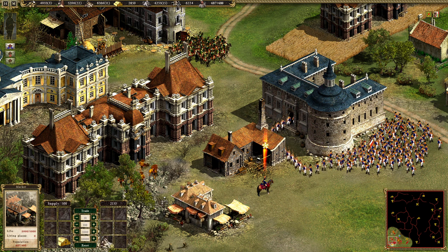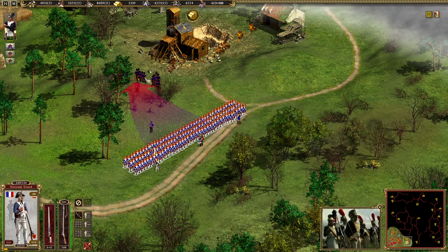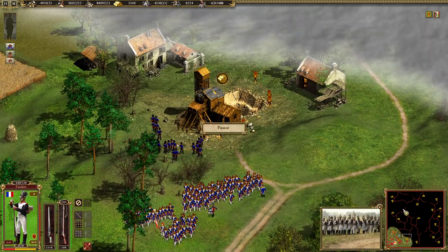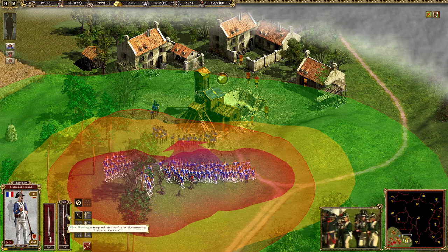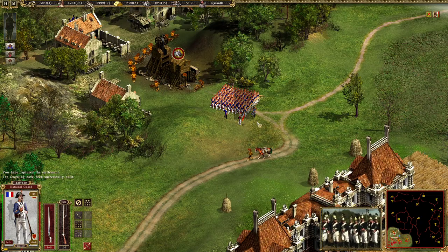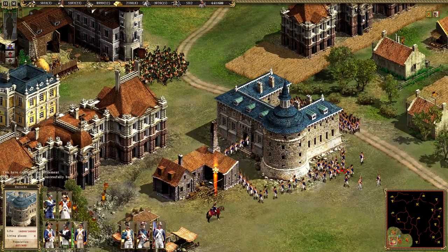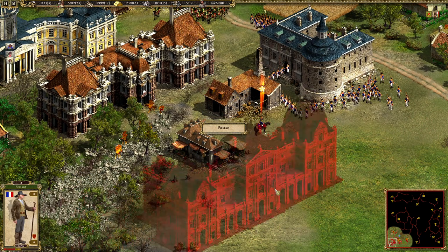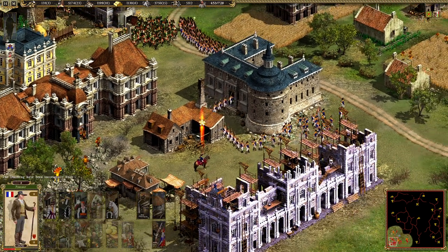A little bit more stone — there we go. Then we should be able to build the palace very soon. They are trying to assemble — you guys are ready, awesome. Move over there. They are going to shoot but I am first, so I capture the gold mine. You guys keep moving forward — the enemy will come very soon. Gonna make one more Fusilier and then some Voltigueurs. And there is our palace — beautiful French building!